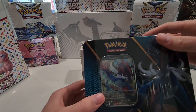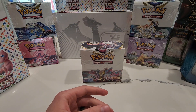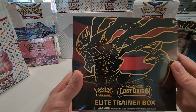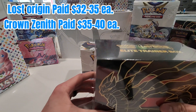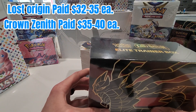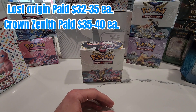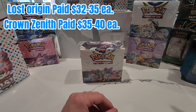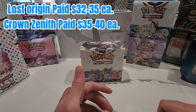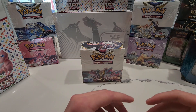We also got the Hisuian divergent power tins. We got some good deals on ETBs — some Lost Origin ETBs and some Crown Zenith ETBs, most of which I got under retail and under market value right now. I don't think it's going to be too much longer before Lost Origin and Crown Zenith get back to MSRP. I paid like $35 for Lost Origin and between $35 and $40 for Crown Zenith, so I think that is a good pickup as well.